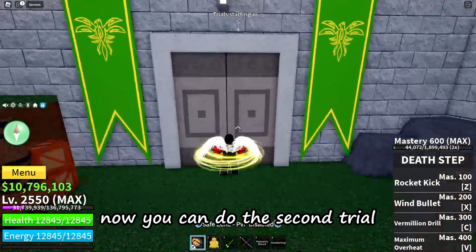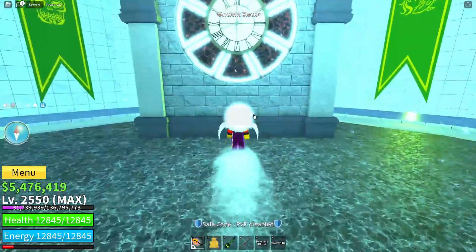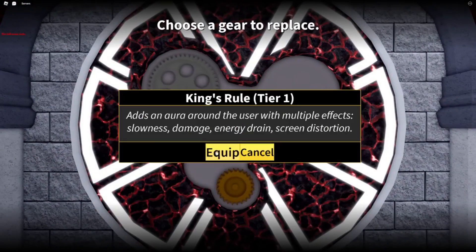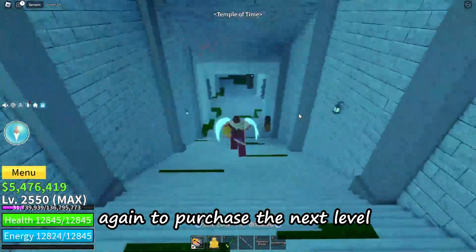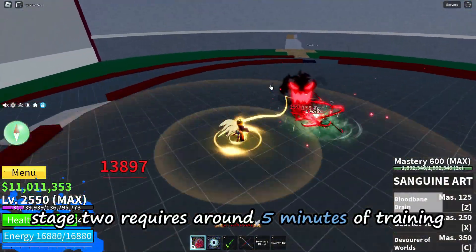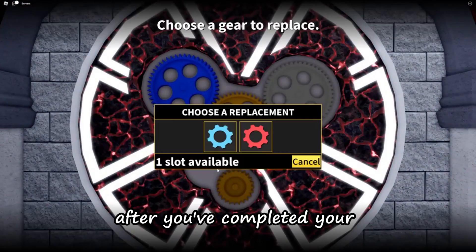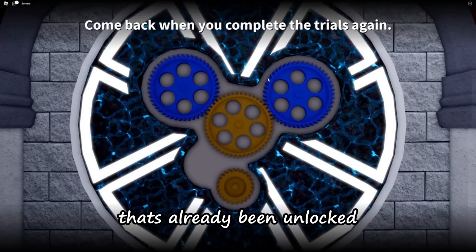Now you can do the second trial to unlock the first race ability. After defeating the other players again you can interact with the clock to unlock the next ability. Then talk to Redhead Essence again to purchase the next level, which costs 1500 fragments. Stage 2 requires around 5 minutes of training. You can always talk to the Redhead NPC again to confirm you can do the next trial. After completing your trial once again, you can unlock your second ability or choose to upgrade your first one.